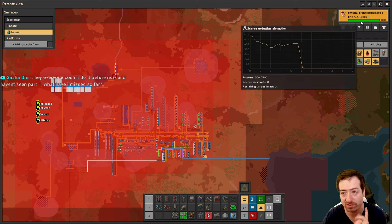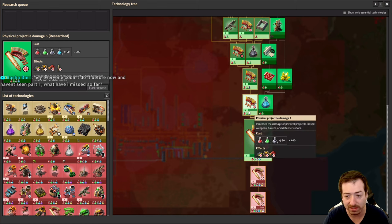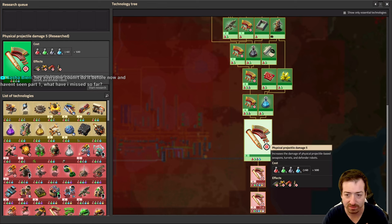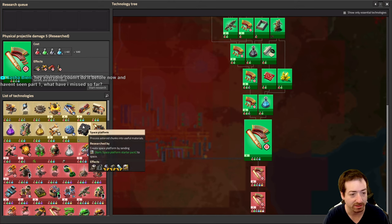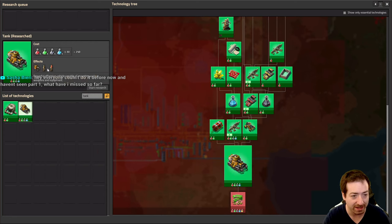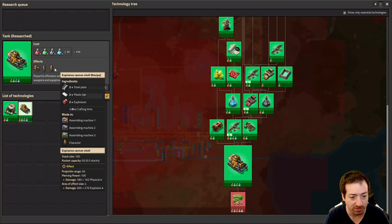One thing we did is physical projectile damage 5. The reason that matters is because it's the first one that affects cannon shells. Cannon shells were not affected by any of the previous ones, because tanks are in blue science probably. So that's a huge boost - 90% is essentially doubling. We also researched the tank, so now we have cannon shells researched.